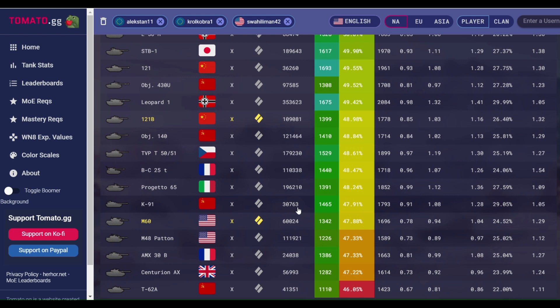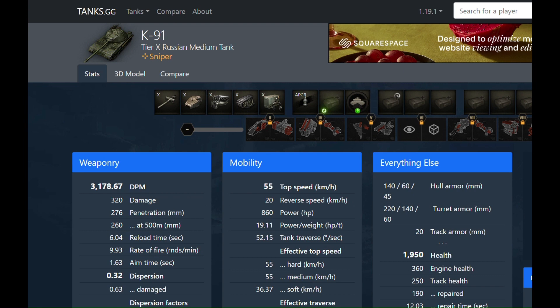But god, this tank gets kind of scary when you start seeing what it can do when you stack crew skill with equipment with field mods — it gets crazy. Looking at the start, the DPM is super good, and that doesn't really tell the whole story because the alpha damage is 320.